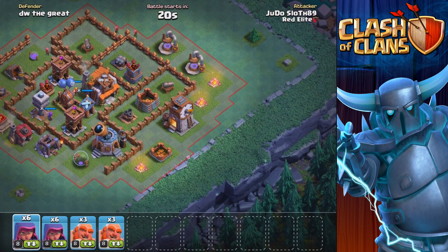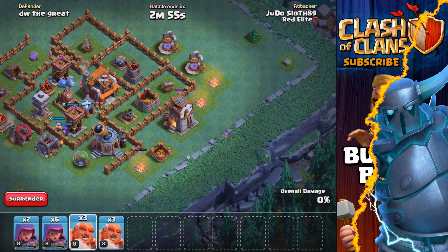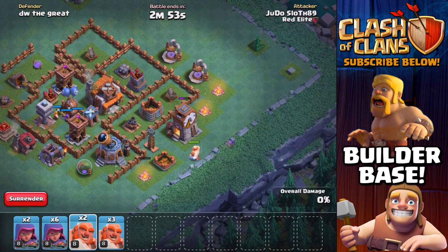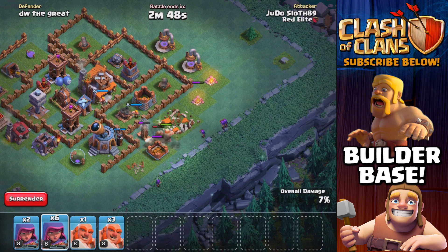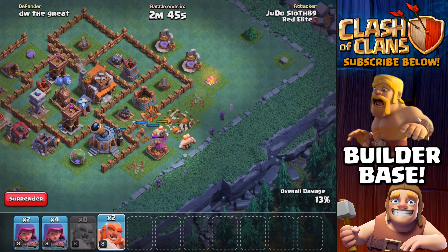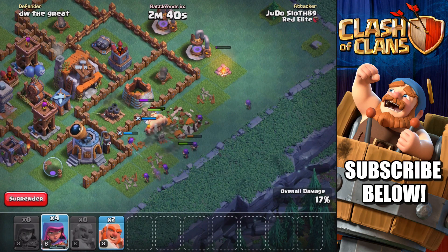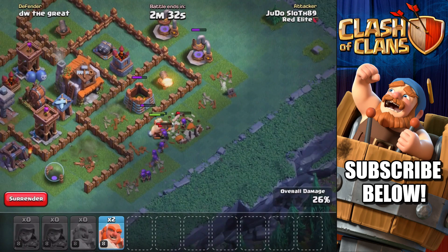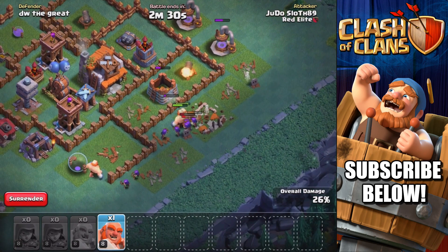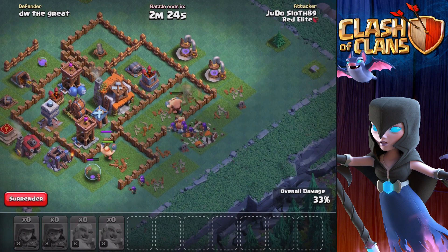Let's put one archer here, maybe three on the clock tower to get that down pretty quickly and then we'll get a giant in. We need that distracted for the archers so that they don't go down. We do need the archers to get onto that multi-mortar relatively quickly so that the Giants are basically going to distract for the archers, but they're only so close. The multi-mortar is then going to lock onto the archers as it has.